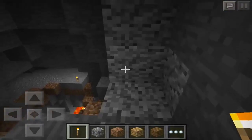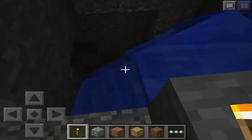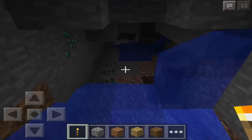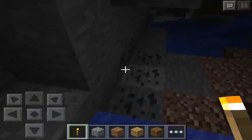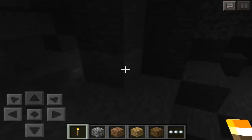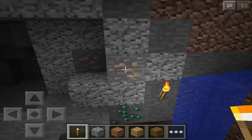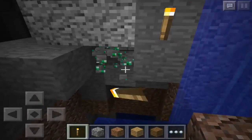I'm really liking these new blocks in the new update — this is really cool. You just want to follow the waterfall down, keep going down, put down a torch, and we'll come to our second emerald right here. Pick it up. There's some coal right here as well. Keep going down to our third emerald, which is right over here — pretty close to each other. There's some more iron as well there at our third emerald.